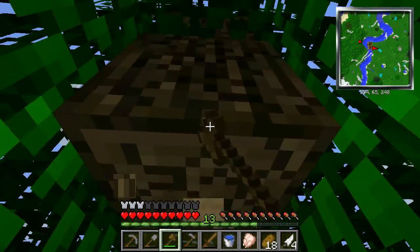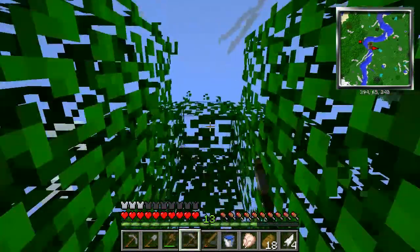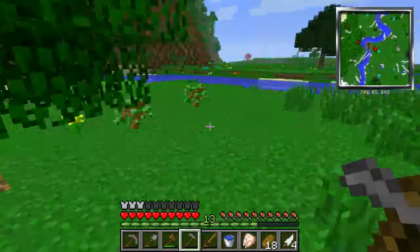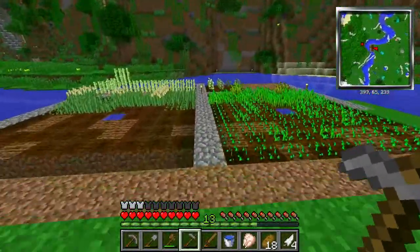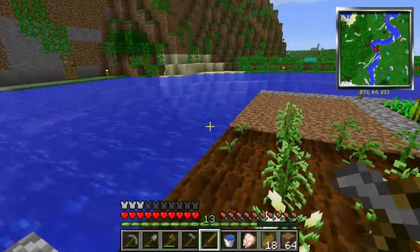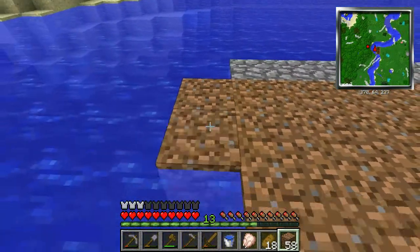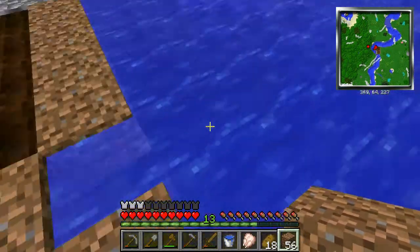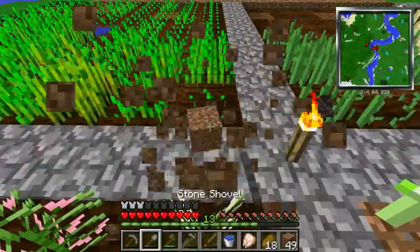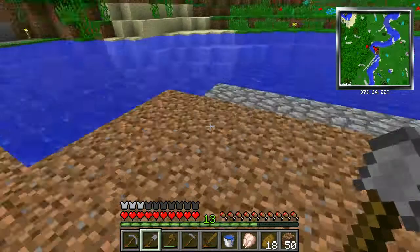I don't want to have to rely on finding coal. Cobblestone breaks down a little bit faster taking out the center here. Well, time to go do a little bit more mining because I am pretty much out of cobblestone. How did that happen? Well, just didn't have much to begin with. Oh good, we're starting to get some cotton. With cotton you can just right-click to harvest it.